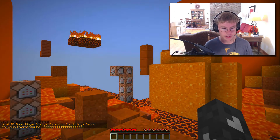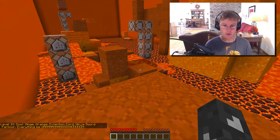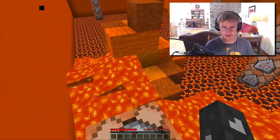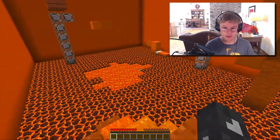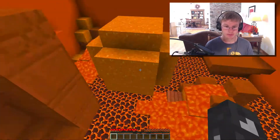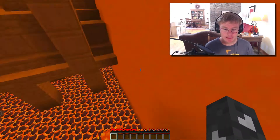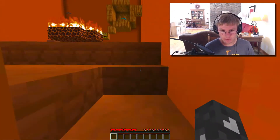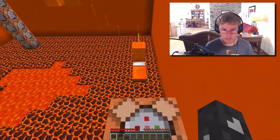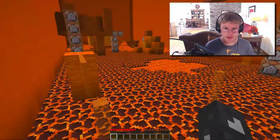Level four — Door Hinge, Orange Extension Cord, Ninja Sword — parkour, everything orange. But I don't want an orange. The door hinge isn't orange, I don't know what you're talking about. There we go, okay. That's dumb — why did I never do that yet? It's a struggle my man. I almost screwed that up hard — and I screwed it up hard.